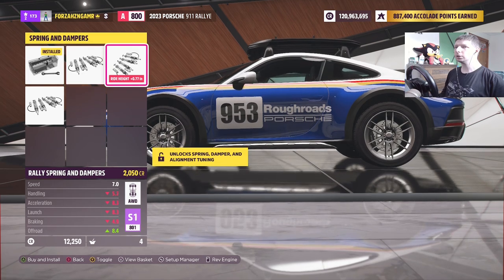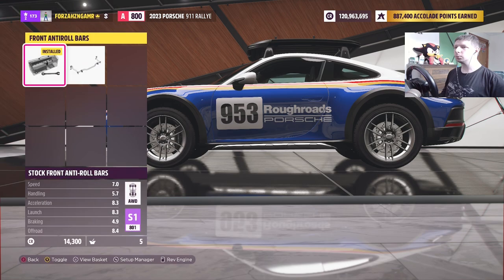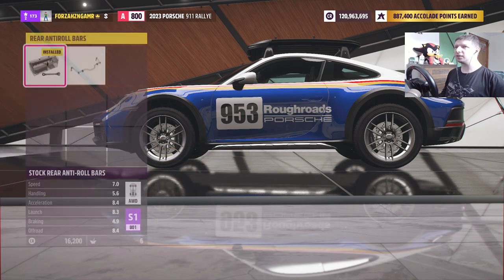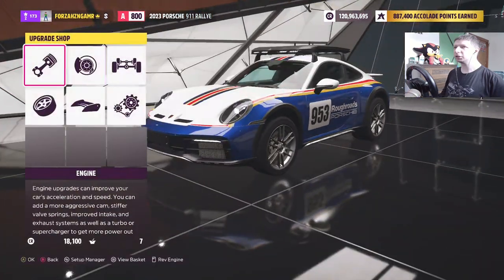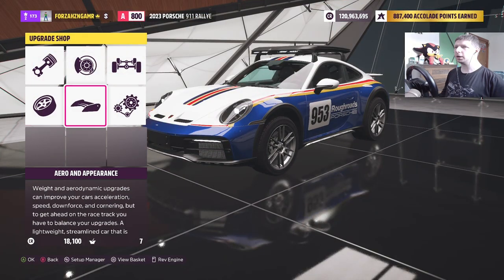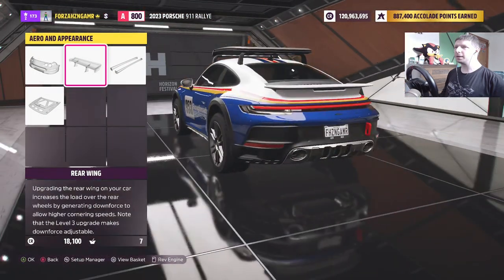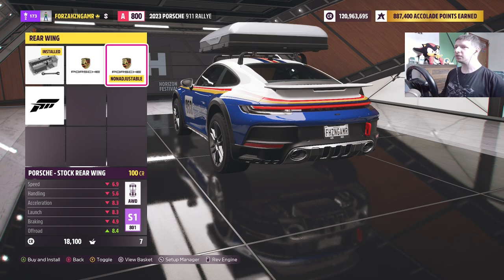We already got rally springs, that's fine — definitely need that. We definitely need these guys, which means we need slightly heavier. We don't want a flywheel. So let's go with maybe a rear wing — that was possibly a better bet. That's removing that part, that's adding that part. That's the race rear wing, which we don't really want.